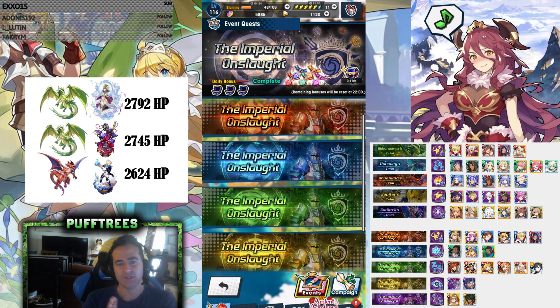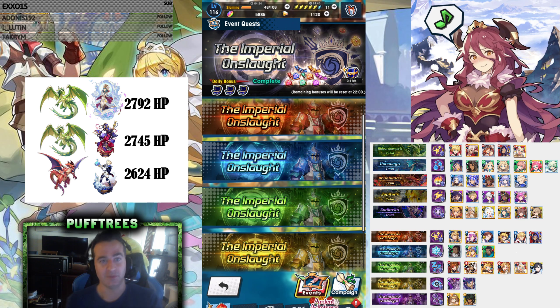Someone discovered that you can actually do these on auto. I think it's important as you go through Imperial Onslaught. The first step is just being able to solo it — that's with you playing, using your dragon and helper abilities. That's a big step. If you can solo Imperial Onslaught, good for you. You're pretty far in this game and you've got some strong characters.